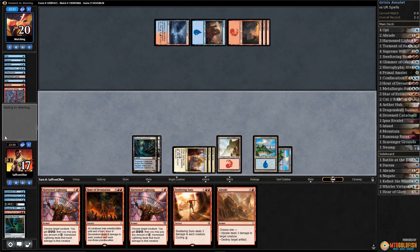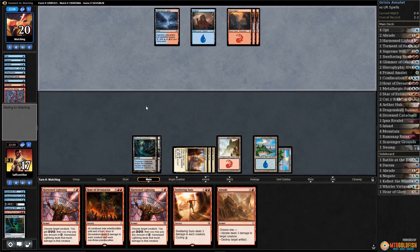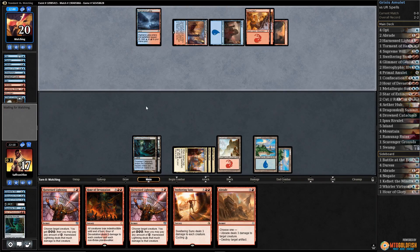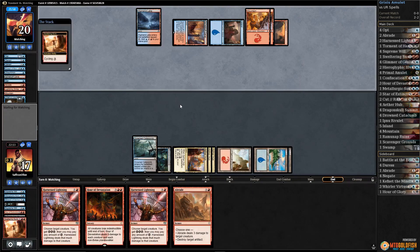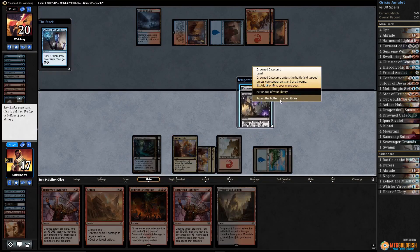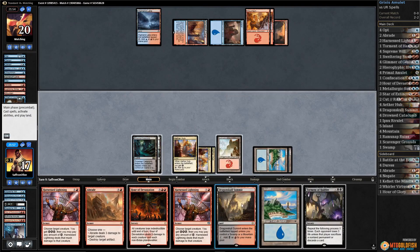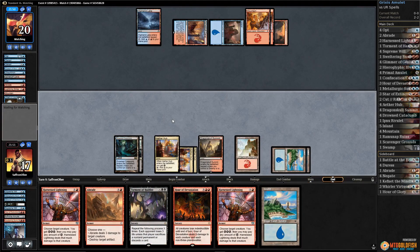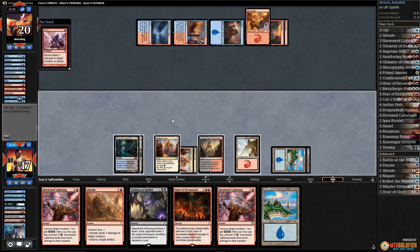Also, if they don't have a Braid — opponent has a Braid, and Lightning Strikes our face. Okay, going aggro, down to 17. Only six more Lightning Strikes required. Well, cycle Sweltering Suns. Let's Glimmer, land to the bottom — keep Torment on top, play the land, pass the turn. Maybe we can just get the Torment win even without having an Amulet.